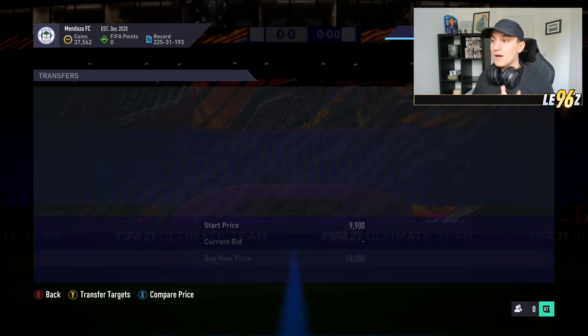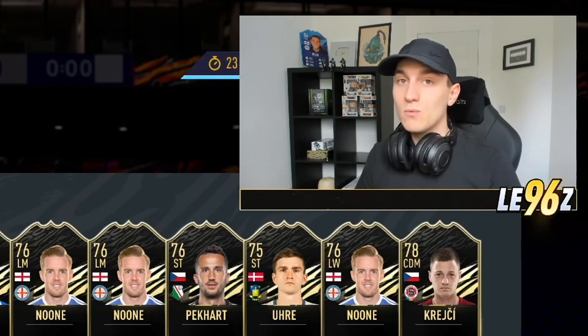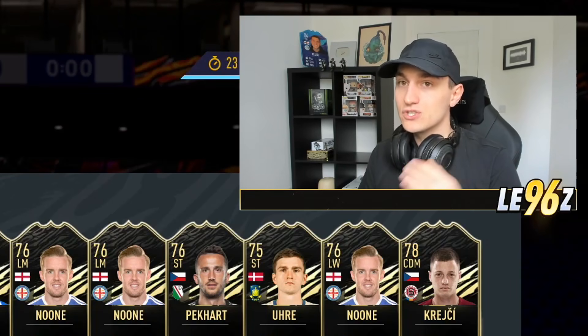You're mainly looking for players supplied from the current Team of the Week. We're going to be getting a new Team of the Week today, so make sure to look out for any 81s and 82s who are close to discard price from now until Team of the Season — because over Team of the Season they'll go really, really high.